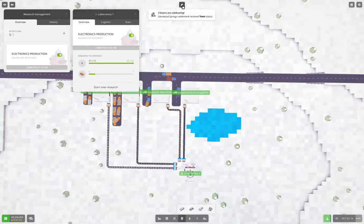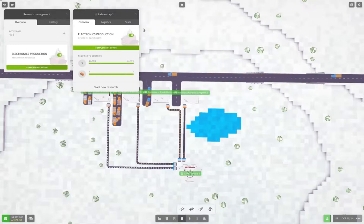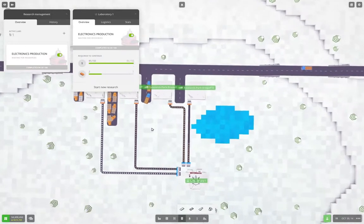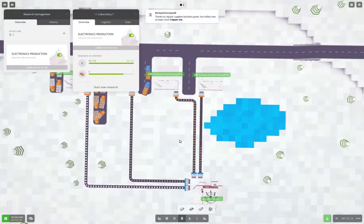Glenwood Springs is now a town, and it now accepts iron bar. We have just a few more days left here on the research. We'll just hang out here and watch that number tick up as the copper bars go down. Looks like we'll need two more truck loads — and there we go.